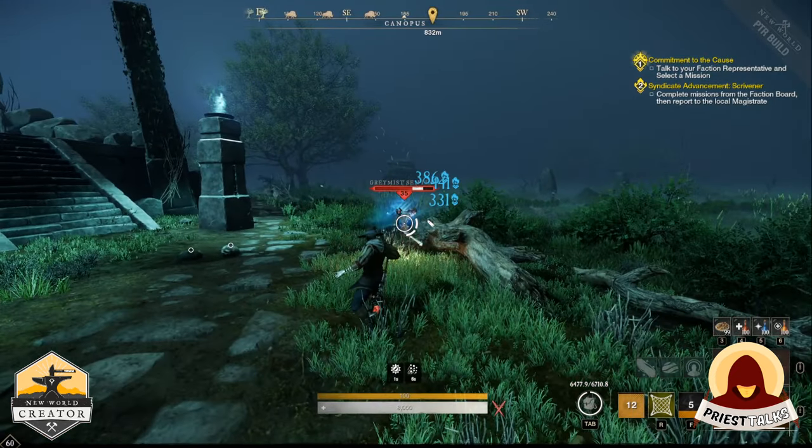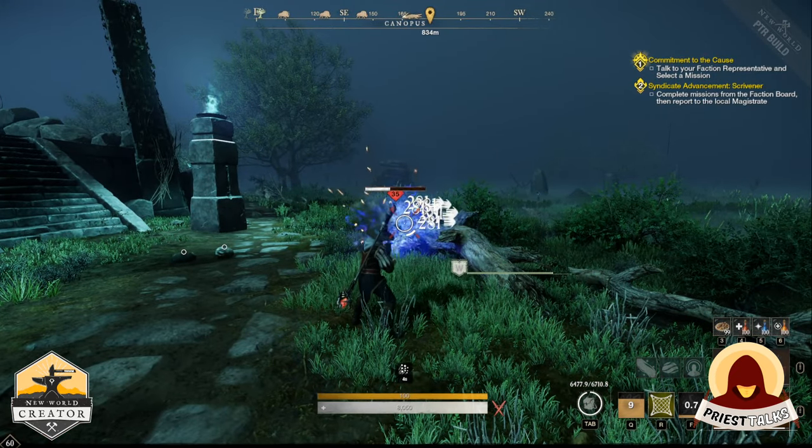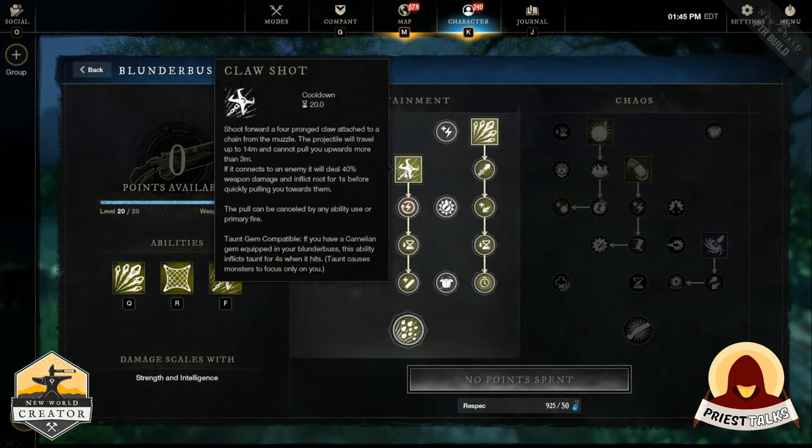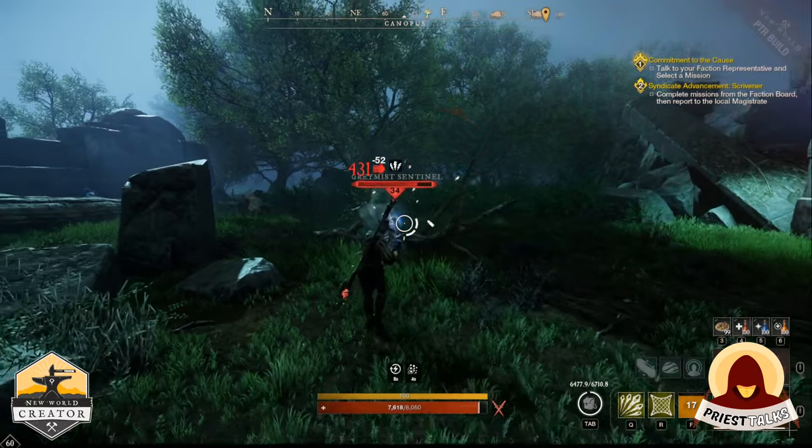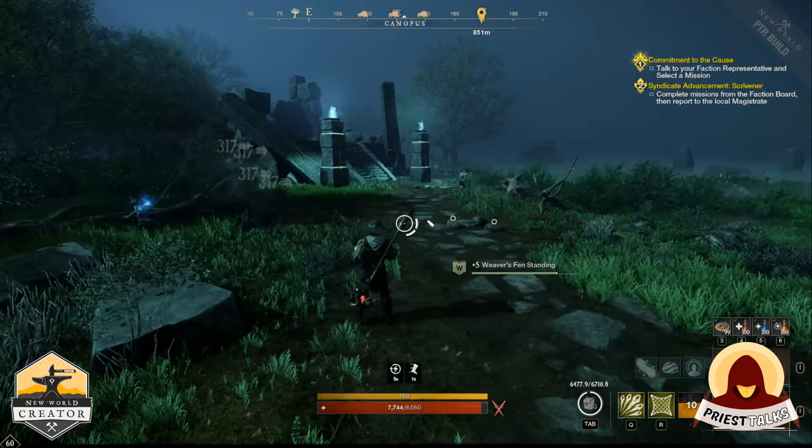The second skill is Azoth Shrapnel Blast — fire a cone of shot that deals damage and knocks you backwards. The third skill is Claw Shot — fire a chain claw that pulls you to your enemies, deals damage, and roots and taunts them.